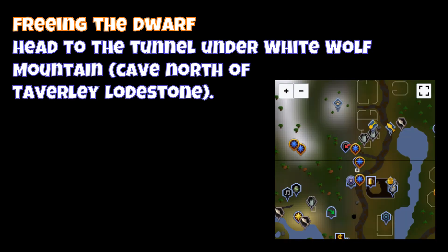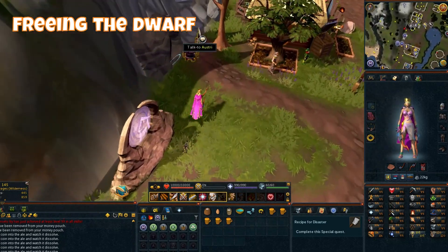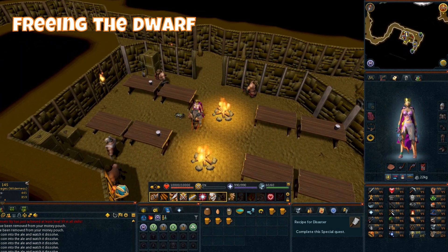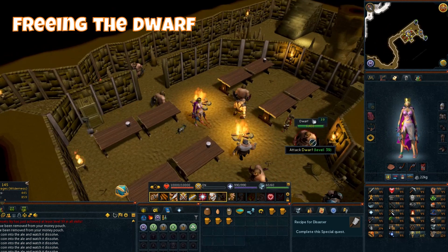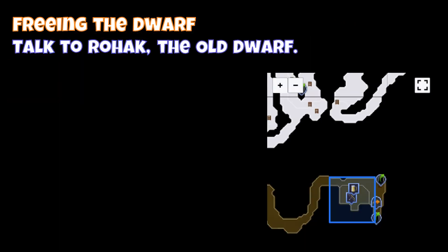Head to the tunnel under White Wolf Mountain — the cave north of the Tavoli Lodestone. Talk to Rohak, the Old Dwarf.